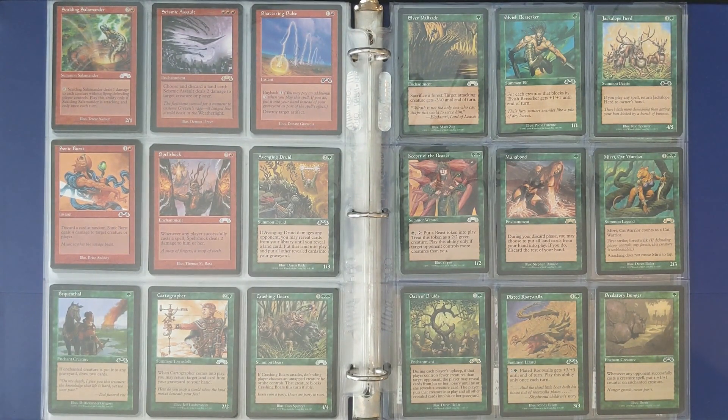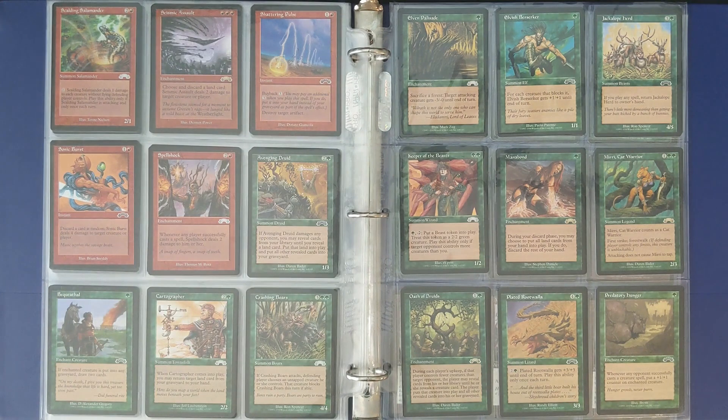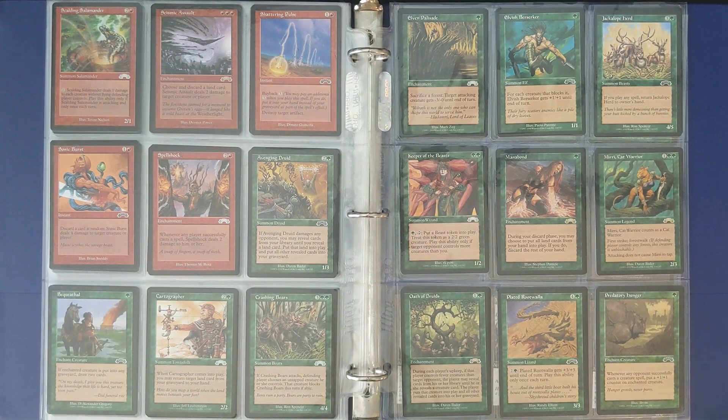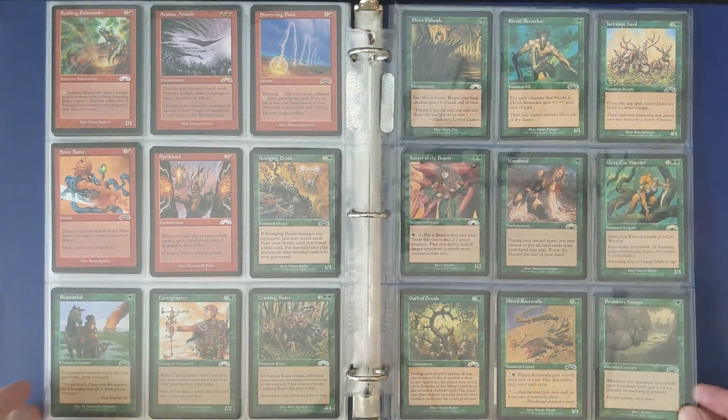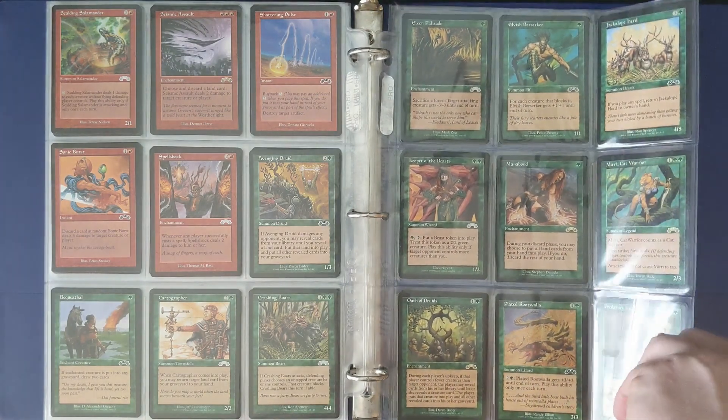People always tried to mash Sonic Burst into slide decks at the time, but there were just too many other cards that were better. Looking back from 25 years, in pre-modern slide decks it never makes the cut. Shattering Pulse is strictly better than the old Shatter — same mana cost, same effect, but with the buyback option. It's interesting to see WotC this early in Magic's history already creating cards strictly better than existing ones. Oath of Druids is another card that had a long-lasting impact on the game.